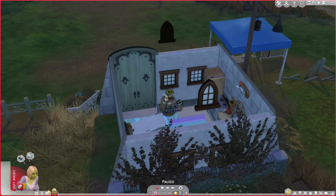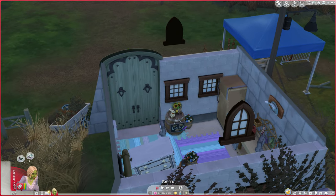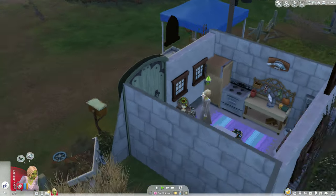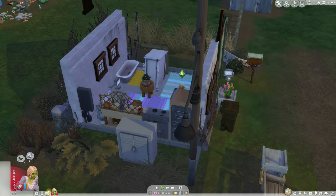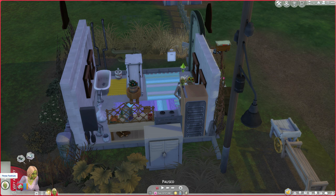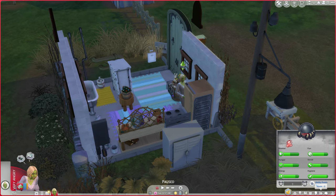This door, while it is not really a functional door, counts as a debug item and she can just walk right through it. So it looks like she could actually live here. Even though none of these items are actually functional, it should be fine because she's a werewolf — not a vampire. Vlad is the vampire.